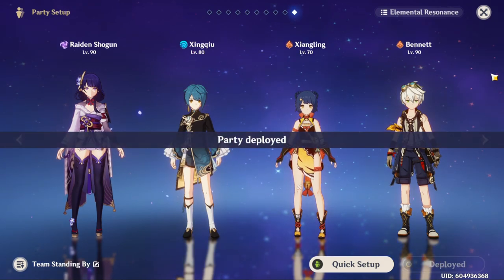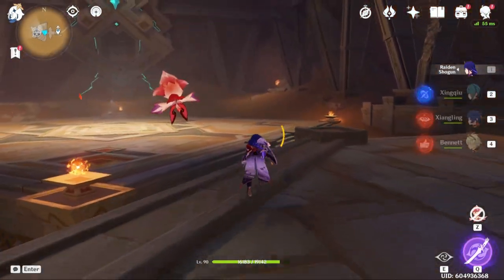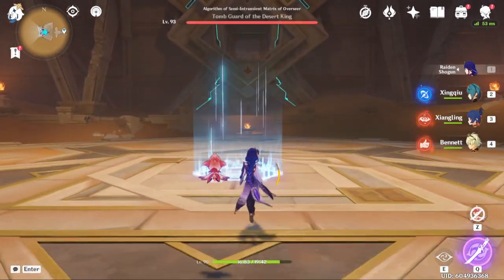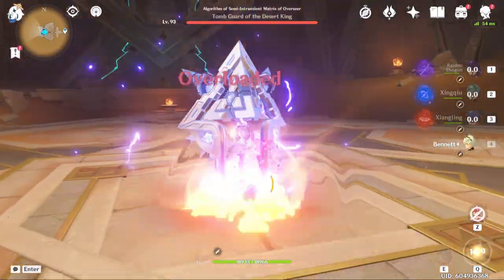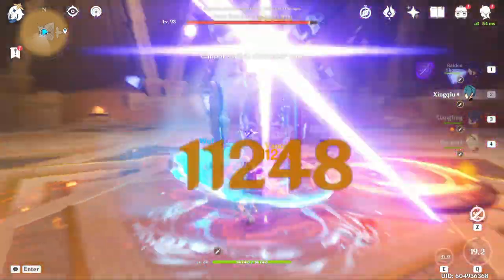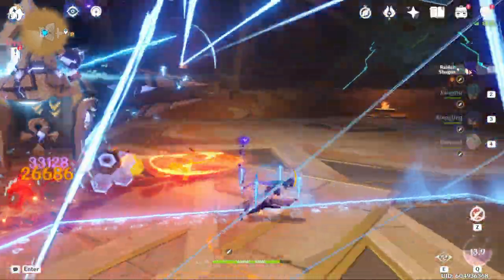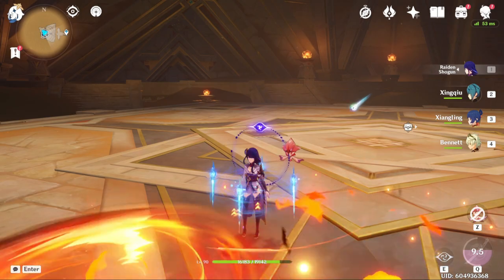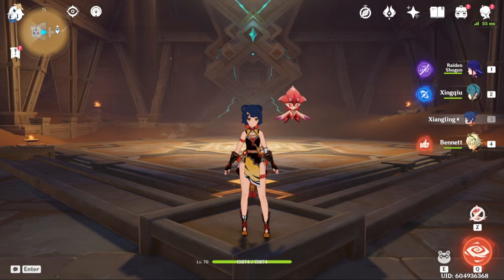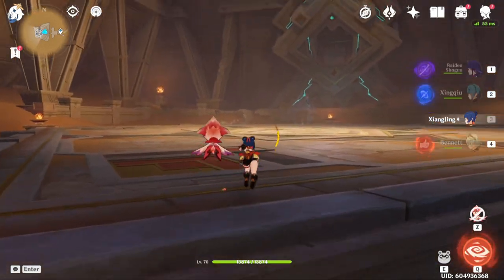We're just gonna check and see what the damage numbers look like. We're back here, gonna try and see Raiden's burst. I forget which one we're on — I think we're on Electro percent. It doesn't really matter what damage the other characters are doing; it really only matters what Raiden is doing. 218,000. Oh no, I killed it! I gotta just let it live. So we have returned with the attack percent Raiden.